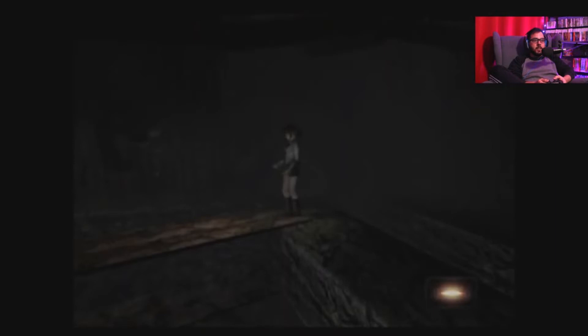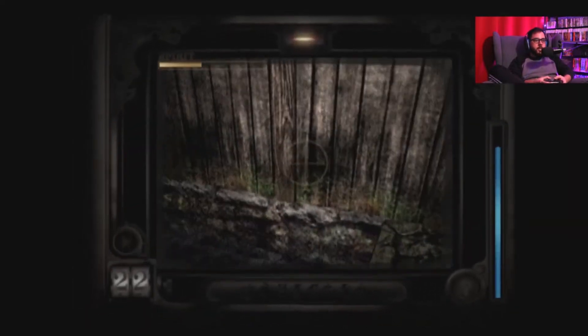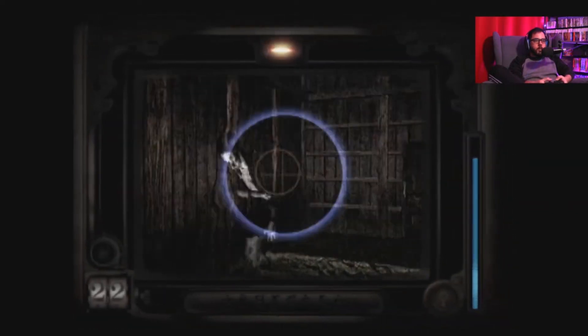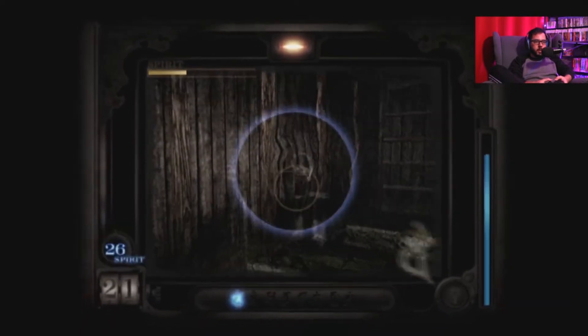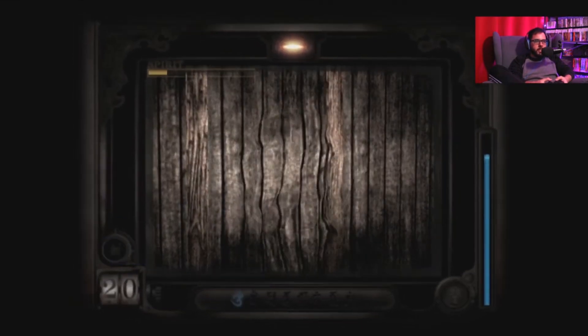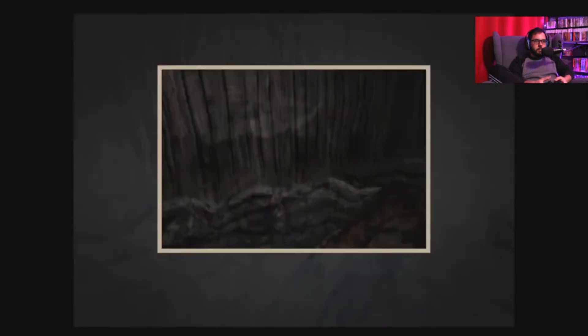As for the combat, it definitely takes some getting used to. For one, the analog sticks are backwards. In 2020, it's standard to have the left joystick control the player's movement while the right stick handles the camera. In Fatal Frame, the game switches to first person when you bring out the camera, and it's backwards, which can be a bit disorienting. It's nearly 20 years old, so you gotta cut it some slack, and you will adapt eventually, but as a whole, I definitely feel like the idea of the combat was better than the actual execution.